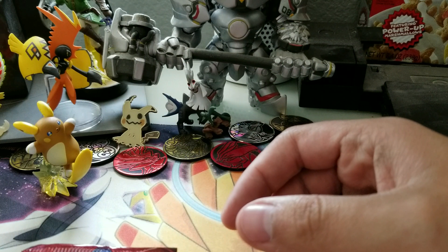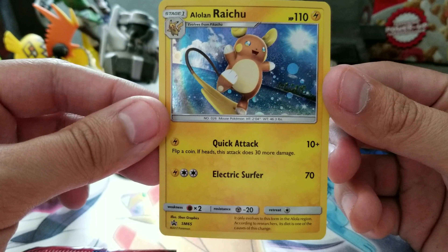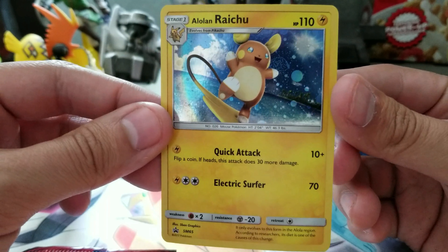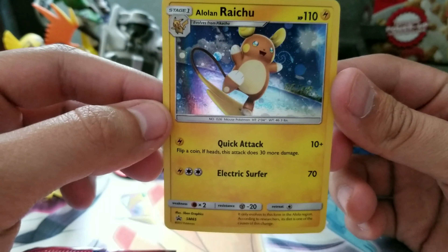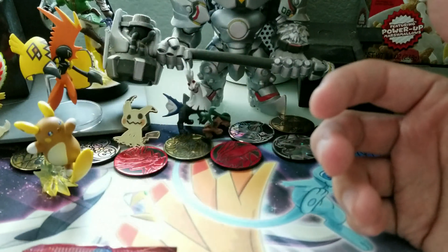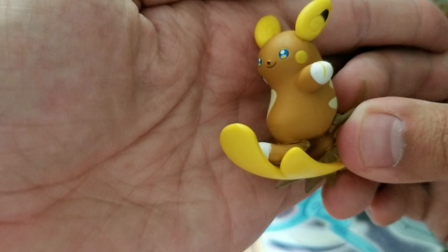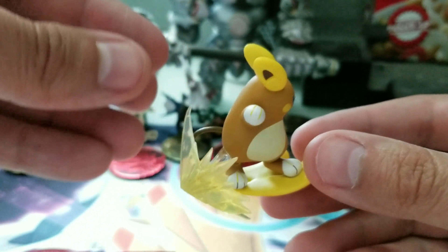The first thing that comes with it is the Alolan Raichu promo card — SM65 — and it is holo, as you can see. I like this card; I kind of have a little soft spot for Alolan Raichu, I think he's pretty cool. The card is in pretty good condition. It does come with the figure in the background there — let me get the camera focused. There we go. I like this too, it's pretty awesome.